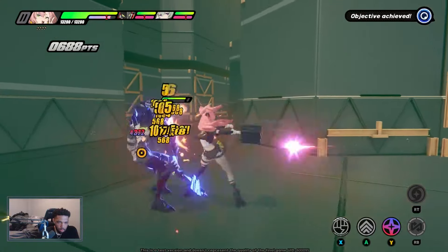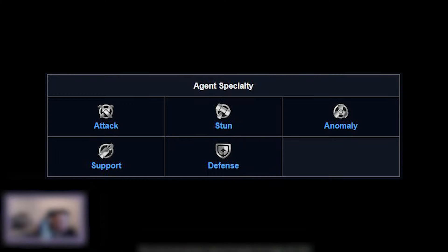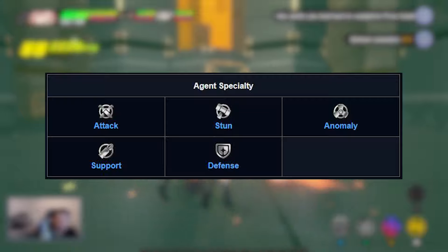First off, there are five character types. These consist of attack, stun, support, defense, and anomaly. Each character will be assigned just one of these.